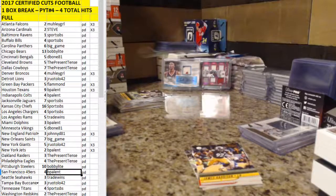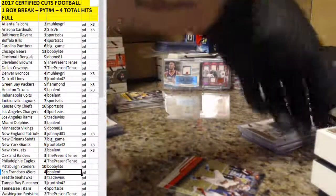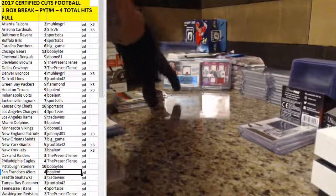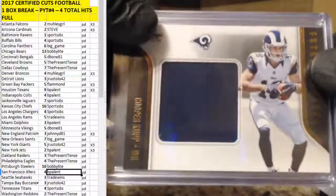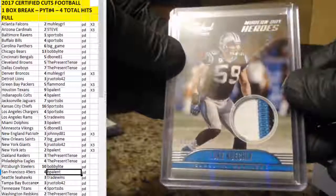Not the most wonderful box. Nice Kuechly patch — could've used a little step up on the autos. Alright guys, that's the first one. We've got three more to make up for that. I've definitely seen better. At least our sticker was the 25 — not a lot of consolation, but it is what it is. Cooper Kupp Future Legends patch, non-numbered for the Rams. Tradewind's getting that one. Kuechly, one out of ten, three color patch.